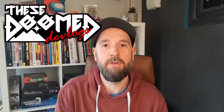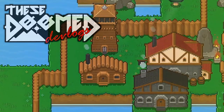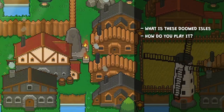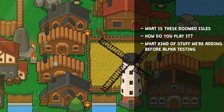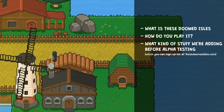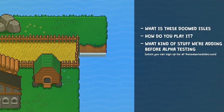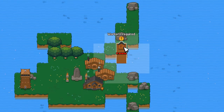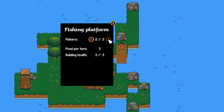Hello folks and welcome to These Doomed Devlogs. I'll be your host Andrew and in this episode we'll be going through what the game is, how you play it, and what kind of stuff we're going to be adding to the game before closed alpha, which you can sign up for at thesedoomedaisles.com. As a disclaimer, this game is still in pre-alpha, so you're going to be seeing an awful lot of placeholder art, so please just do your best to ignore that stuff.